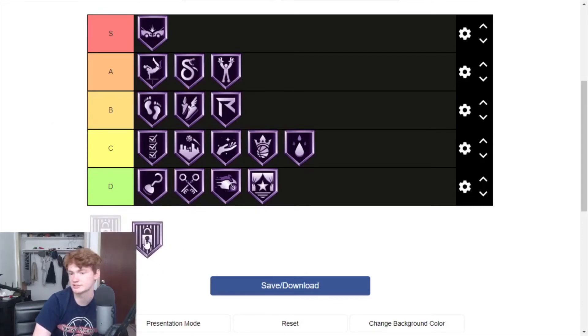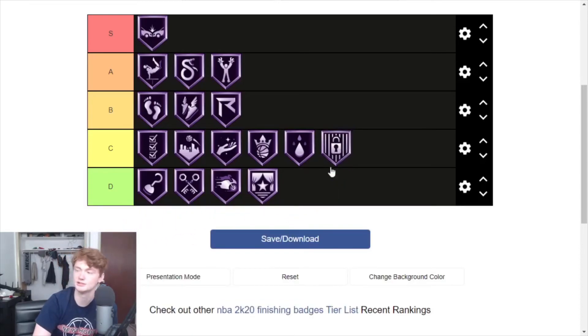Pick and Roller — they didn't have a logo for this one — I'll put it in C. A lot of these badges do something helpful for niche playstyles, but is it good enough to where you absolutely need it? Not really. If you set picks and roll a lot, sure, pick it up and see how it does. But as long as you have the top badges, you really don't need Pick and Roller to make shots on the roll. You have to be setting picks and rolling to the basket almost every play for it to be worth getting.